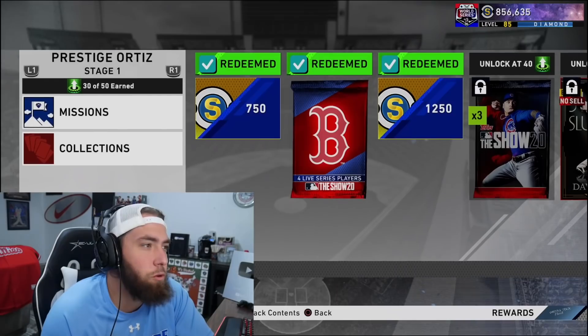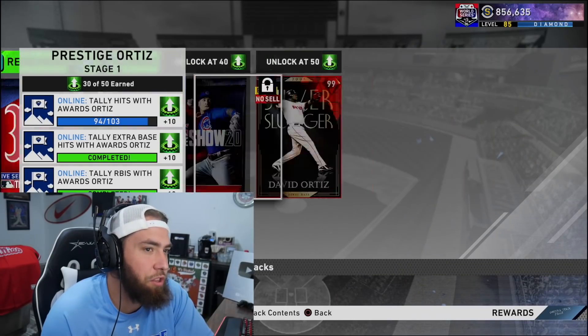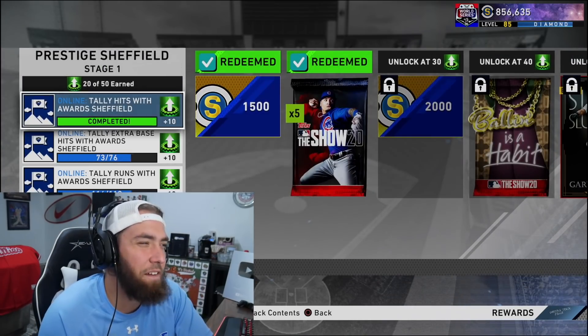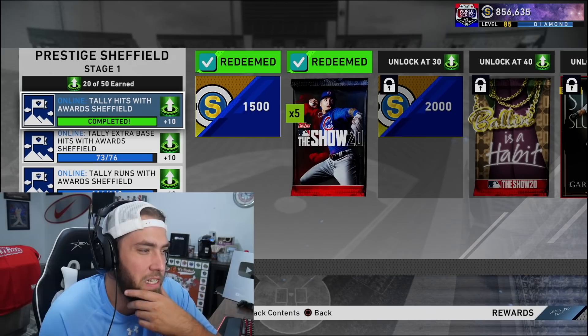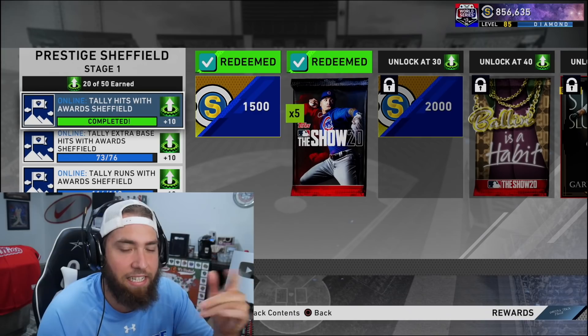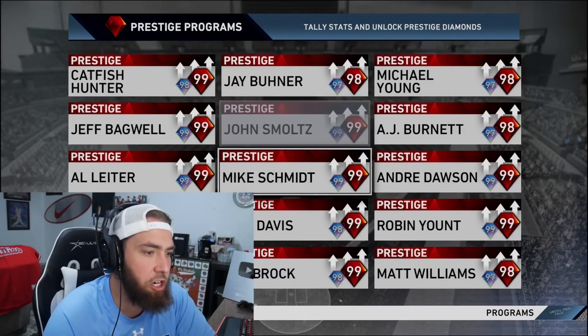David Ortiz is going to be the next one we unlock — nine base hits, and at least four of his nine hits are going to be homers. Then Sheffield might follow him. The 15 RBIs are going to be tough — RBIs can be annoying, especially when you're trying to get them. I was trying to get RBIs with Mickey Mantle and he'd get intentionally walked half the time whenever I brought him off the bench with runners in scoring position — it took forever. Sheffield's gotta hope he gets opportunities with runners on, or I'll try using him off the bench to pinch hit.